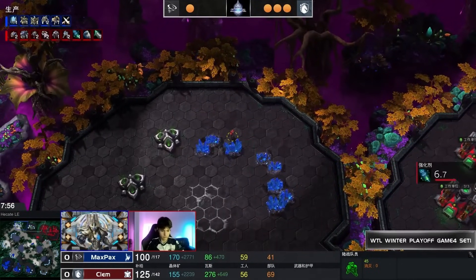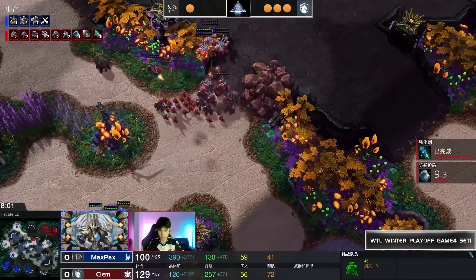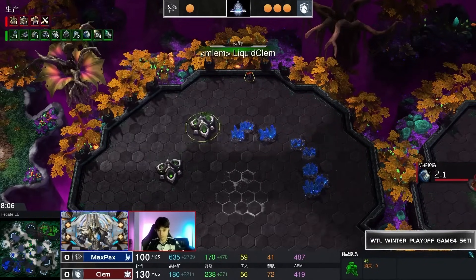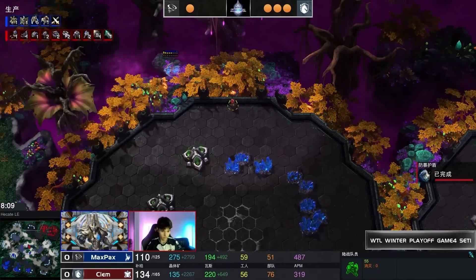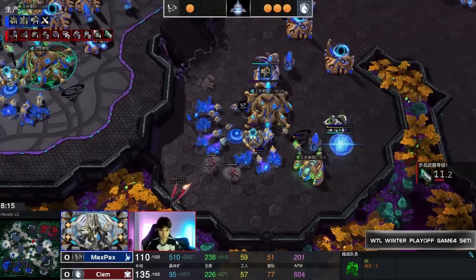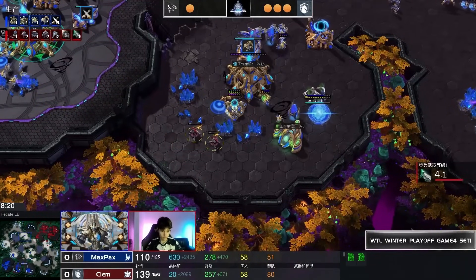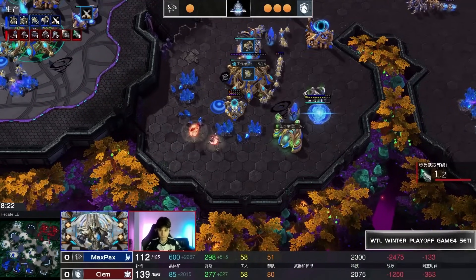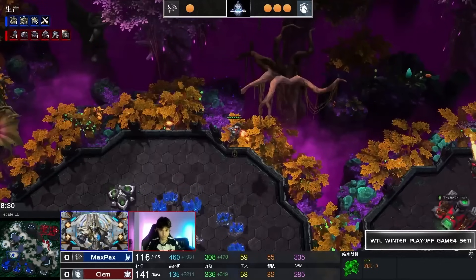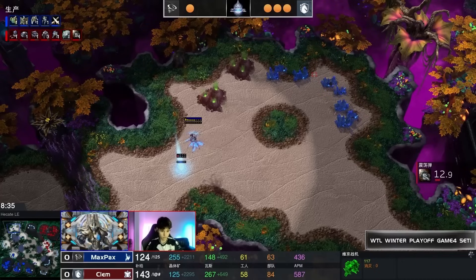The Prism comes around the top side. Auto Turrets drop down, a few probes take some shots, and the Auto Turrets work on the battery. If you come in again with Auto Turrets later, maybe you can finish that battery off and that becomes more of a problem. The Viking is on a bit of an adventure looking for anything around the top side.